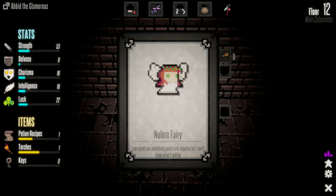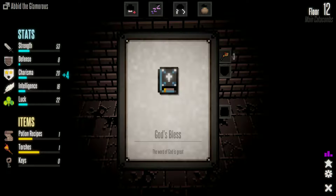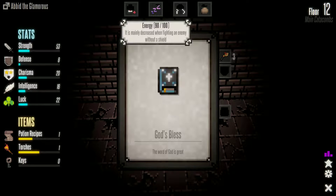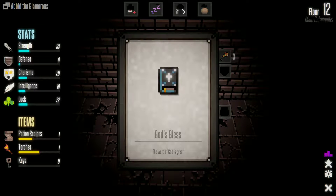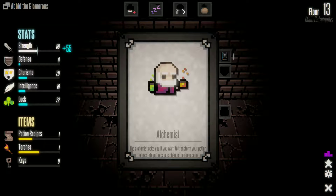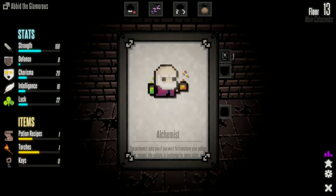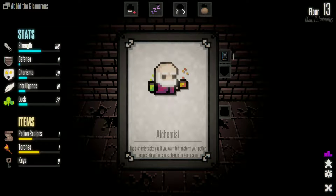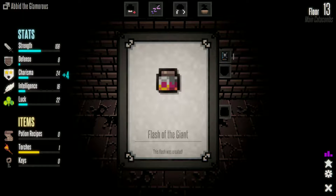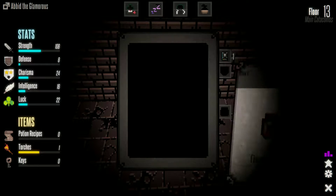New lore fairy — it can grant you something positive or negative but doesn't know which it'll be. Let's do it! Positive: plus 4 charisma. My health is down to 26-36, humanity is 40. God's blessed word — the word of god is great, sell it for a lot of money or equip it. That certainly gave me a lot. Alchemist asks if you want to transform your potion recipes into potions in exchange for some coins — yes.